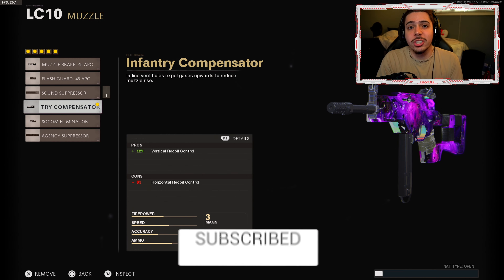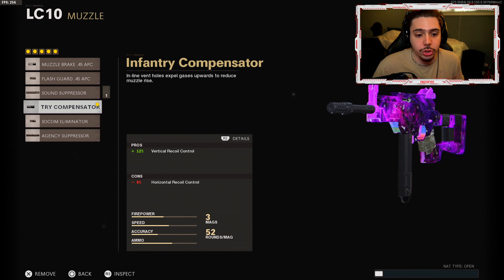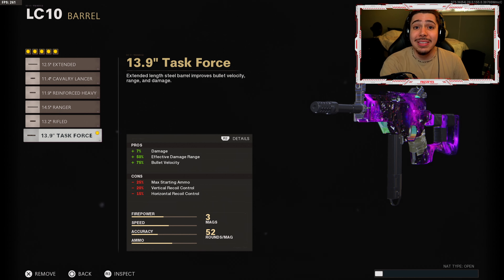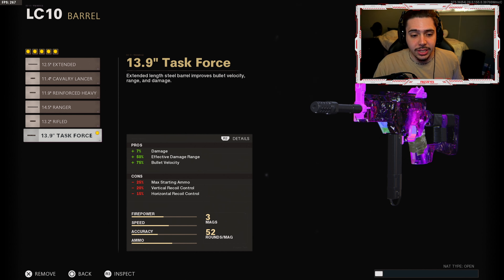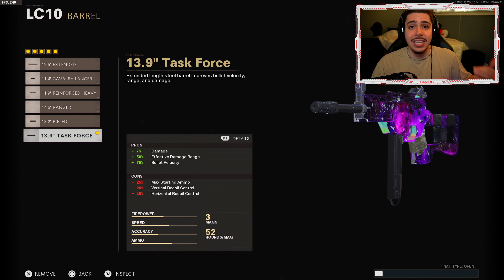Infantry compensator — this is going to be our accuracy attachment. We get plus 12% vertical recoil control, making the weapon more accurate and easier to control. My next attachment is the power attachment, makes the weapon stronger: plus 7% damage — that speaks for itself — plus 50% effective damage range, so it takes less bullets to kill at longer ranges, and plus 75% bullet velocity so our bullets travel further without dropping off and connect to enemies a lot quicker. Task Force barrel literally turns your LC-10 into a mini AR. It's absolutely incredible.